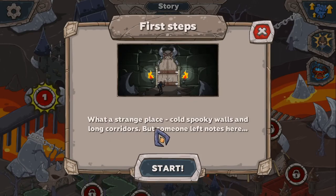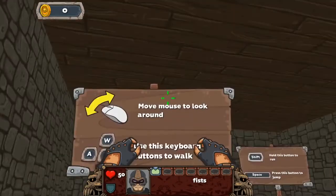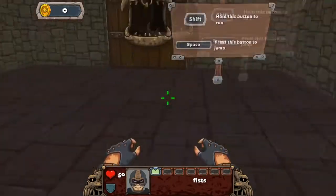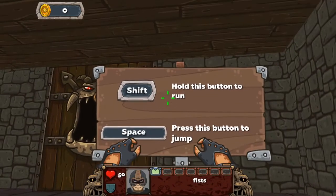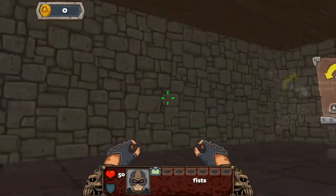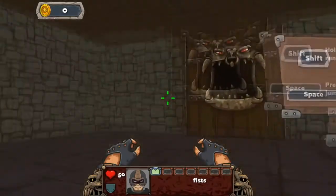We're going into the first steps - what a strange place, cold spooky walls and long corridors, but someone left notes here. As far as I know, the story is that you wake up in this weird hell dimension and you've got to fight your way out. We move around with the mouse, W and D to move, hold this button to run, and space to jump - so there is jumping in here.